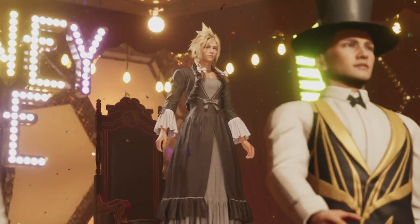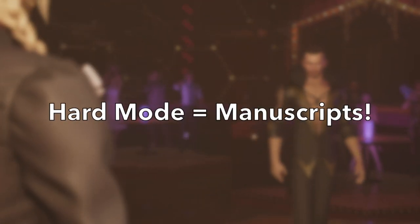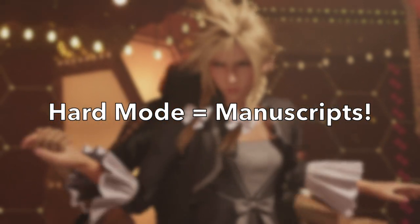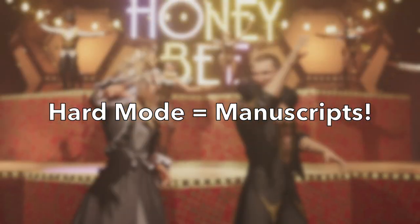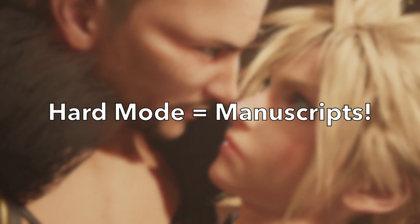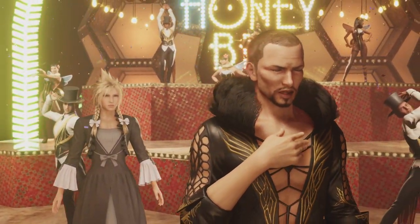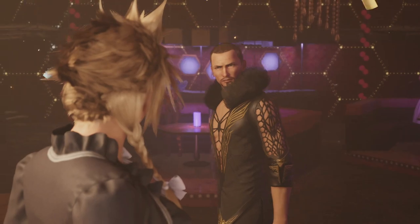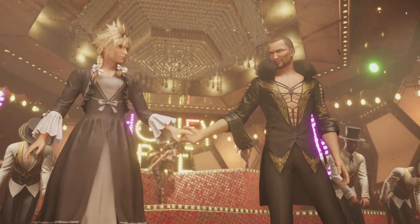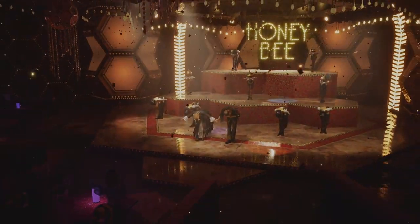One thing to consider for efficiency: do this on hard mode, because there are so many manuscripts you can get just for completing the chapters on hard mode, the side quests, the Moogle merchant, and the coliseum. You could do playthrough one entirely on hard mode, and then do chapter 9 of playthrough two on hard mode just for the different set of quests. I hope this video was a help to you guys — please leave a like if it was, subscribe to my channel as there will be a lot more content coming for this game and others. Thanks for watching, and I'll see you in the next one.